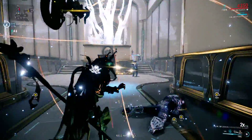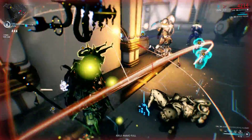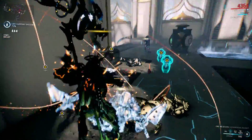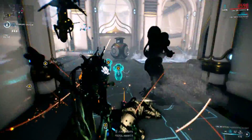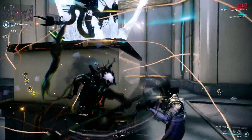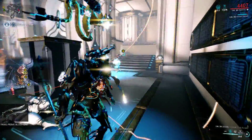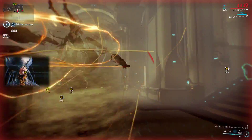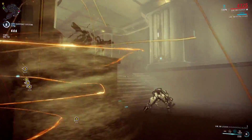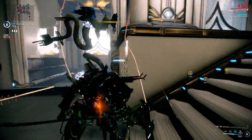His fourth ability is called Scarab Swarm and has a dual use. You hold down the button and you'll get covered in sand and scarabs, which generates armor. As you hold the button your health drains extremely fast, but you gain armor — in combination with Steel Fiber, I've heard you can bring your armor up to around 600, giving you quite a bit of damage reduction.